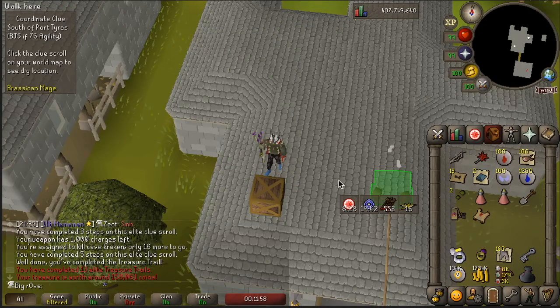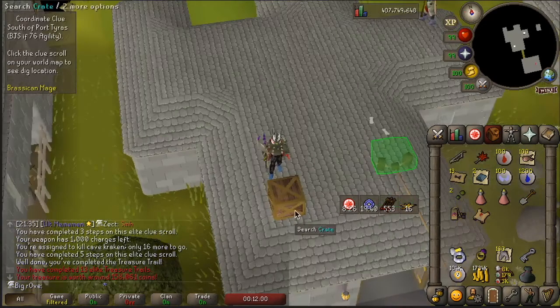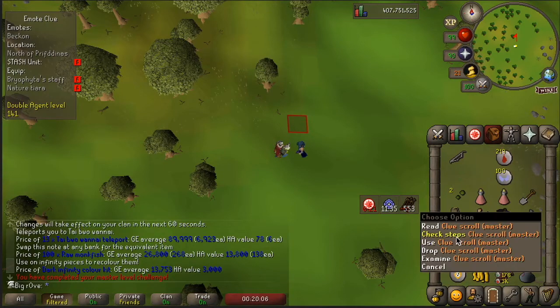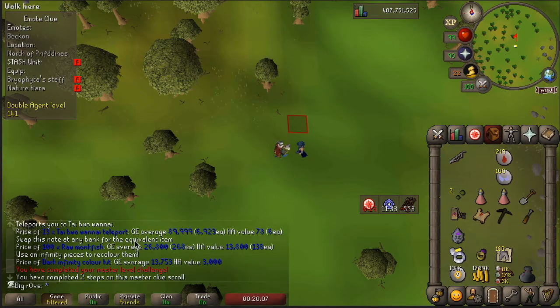Future Big Rove here: I am not doing the Infinity grind apparently — you need three kits to do a set and I am not going to wait for three kits. So I am two steps into this master clue and I now have a Bryophyta's staff step, and I'm going to do it because I was already planning on it.